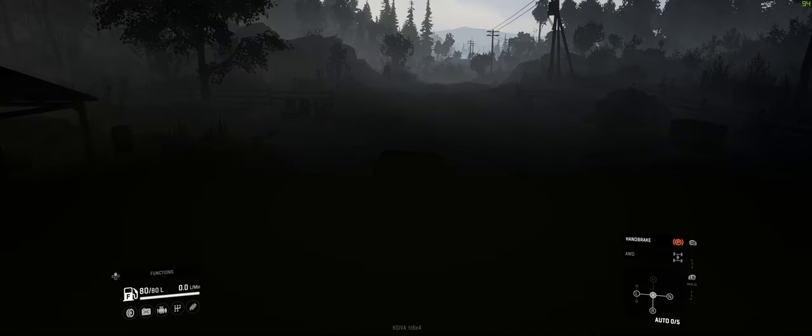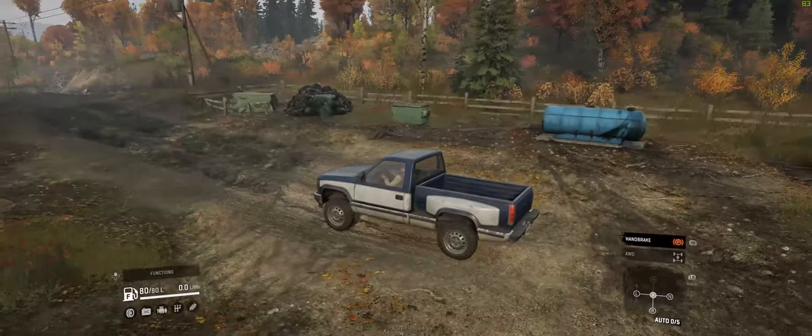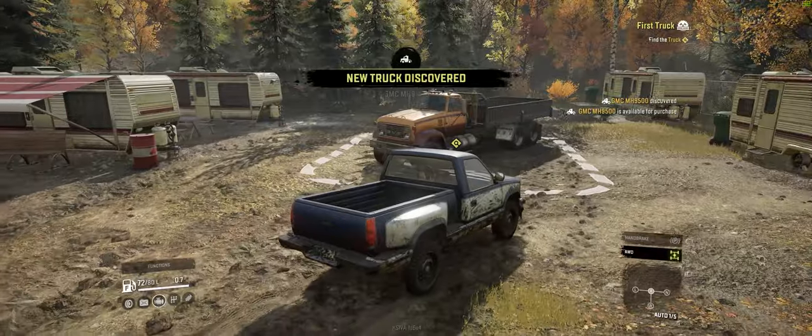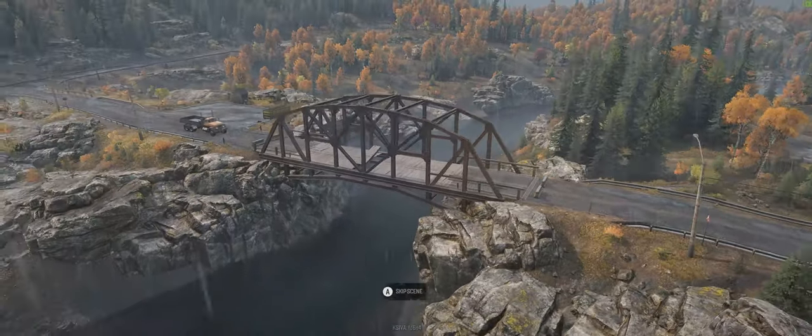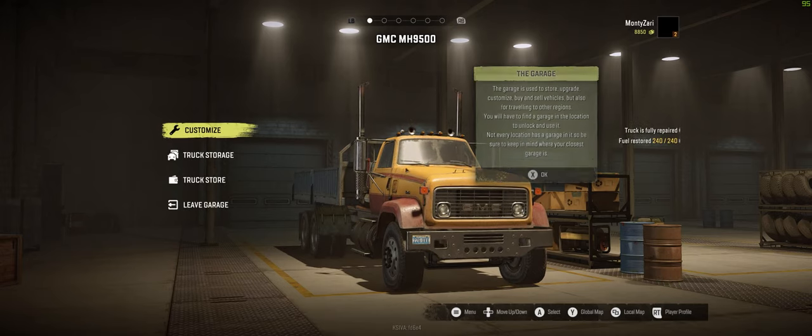The tutorial in this game is very simple and it goes like this: start your truck, get a new truck, pick up some metal, build a bridge, pick up some wood, finish a bridge, find a garage, and manage your trucks.